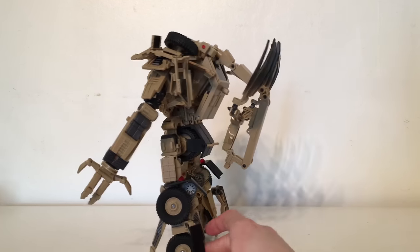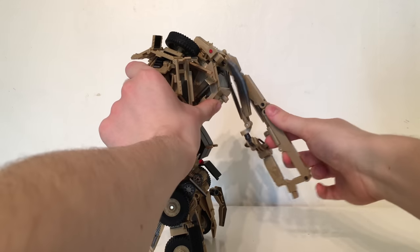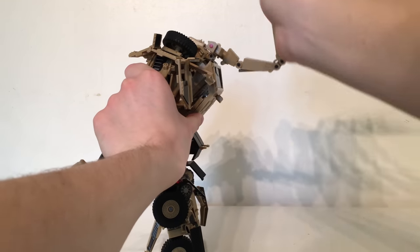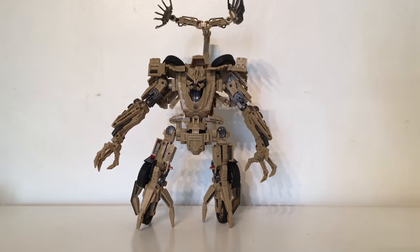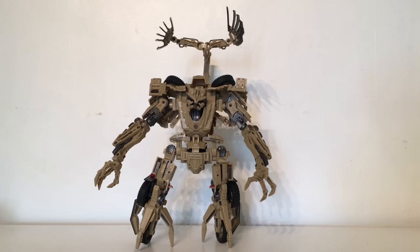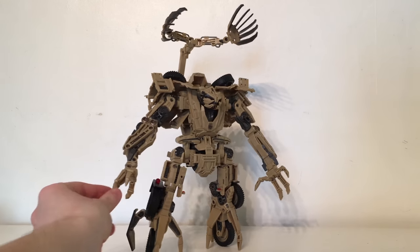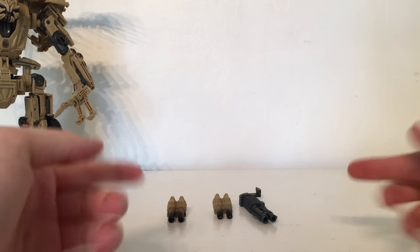One of the most signature aspects of Bone Crusher is the massive claw on his back. It has so many different hinge joints — to get the full Bone Crusher look, ratchet this whole section up, flip this whole section forwards, rotate the claws, and there you have Bone Crusher with his fantastic elongated claw as seen in the movie. A really fantastic looking piece.